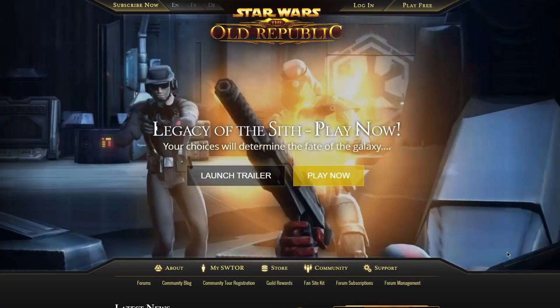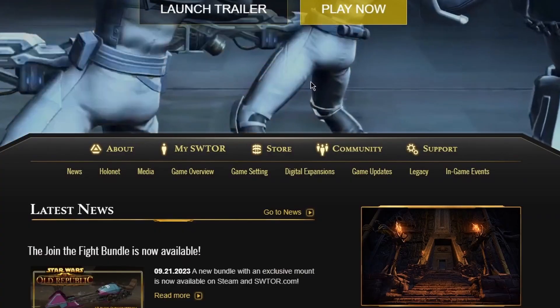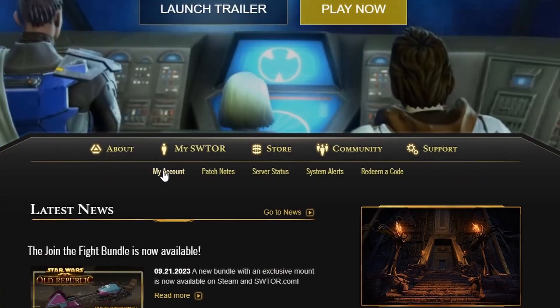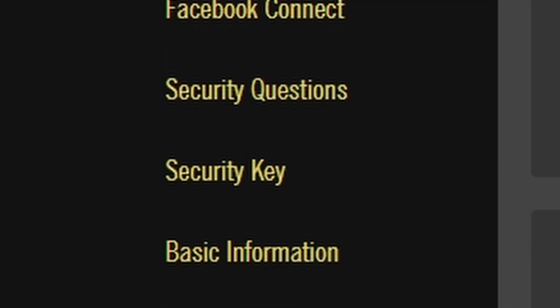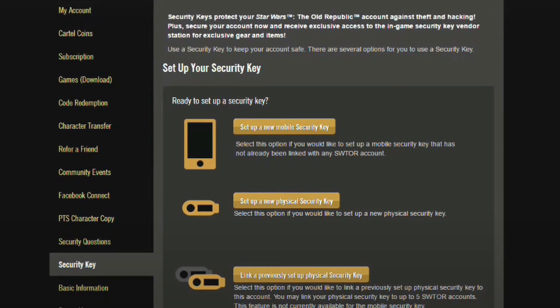The next thing you need to do is to sign into your SWTOR account on SWTOR.com and then navigate to My SWTOR > My Account > Security Key, and in this tab you can select the one with the phone icon on it.